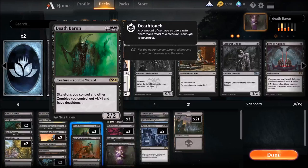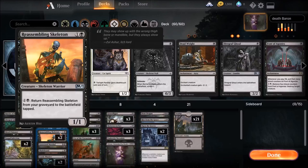He's a three-drop 2/2 Zombie Wizard with an awesome ability: skeletons you control and other zombies you control — so not himself — get plus one/one and have deathtouch. Any amount of damage from a deathtouch source is enough to destroy a creature, so you just have to hit them for one and they die. It's so fun. You can trade super efficiently with all of our little drops.